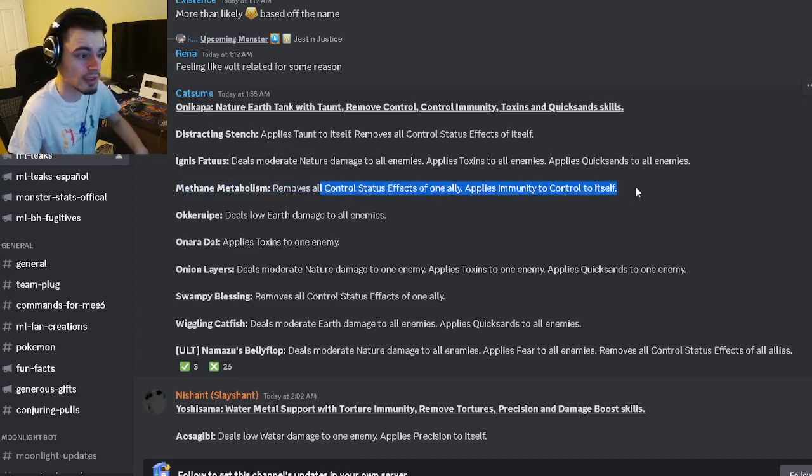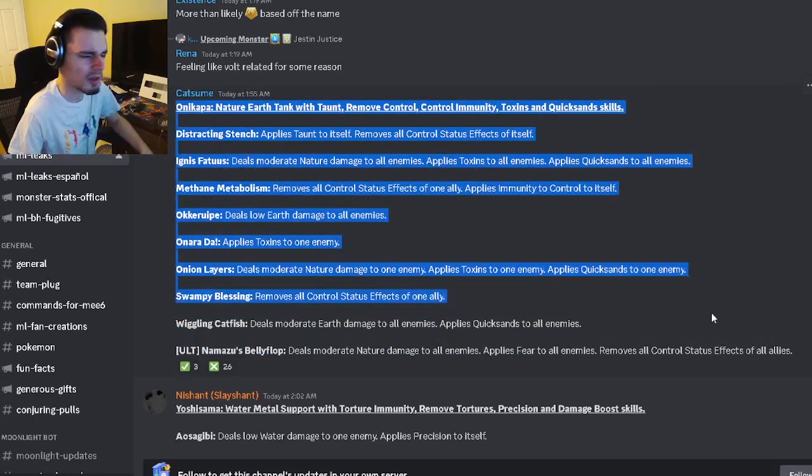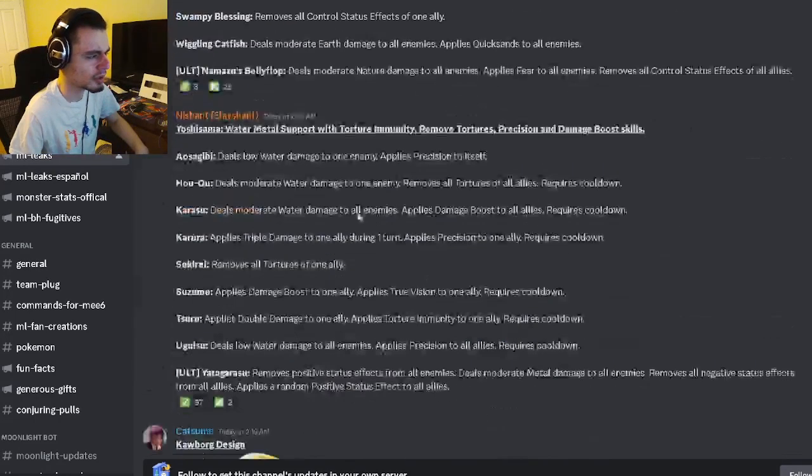He can also remove all control status effects from one ally and apply immunity to control to himself. He has AOE toxins and quicksands, and he can apply taunt to himself and remove all control status effects from himself. He seems okay, not really too good though — kind of eh. Let me know in the comments what you think and let's move on.